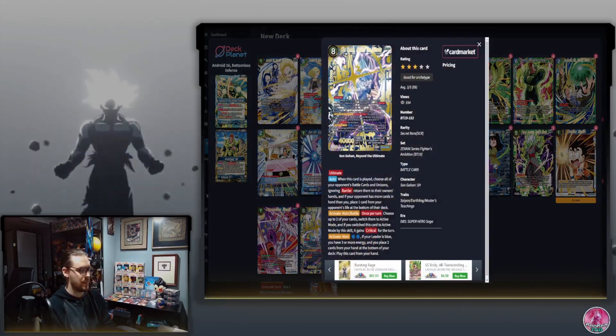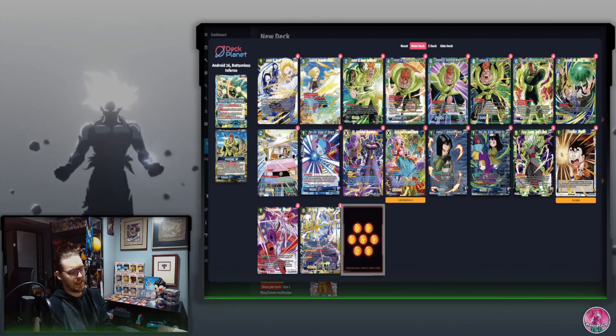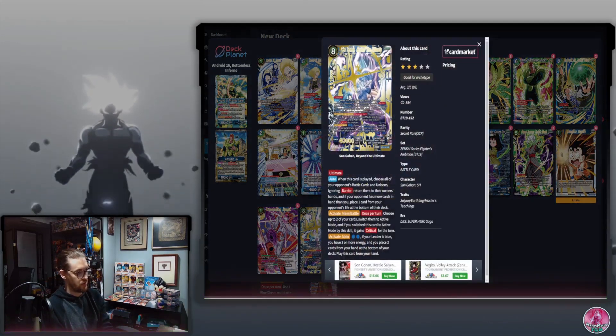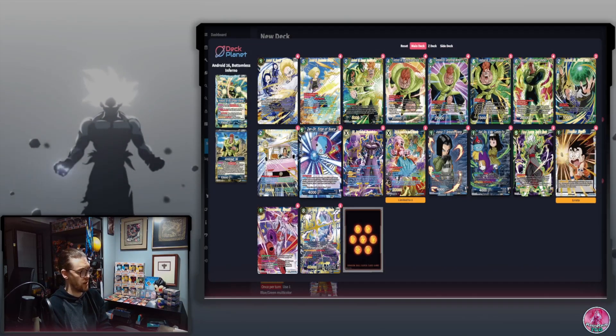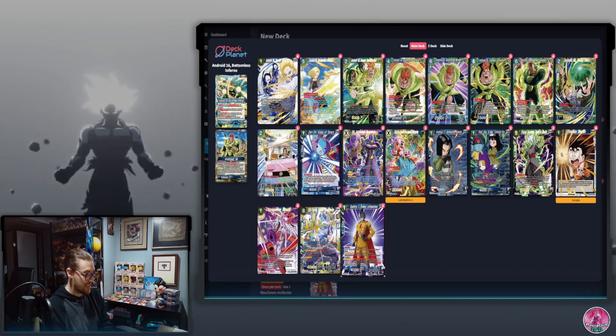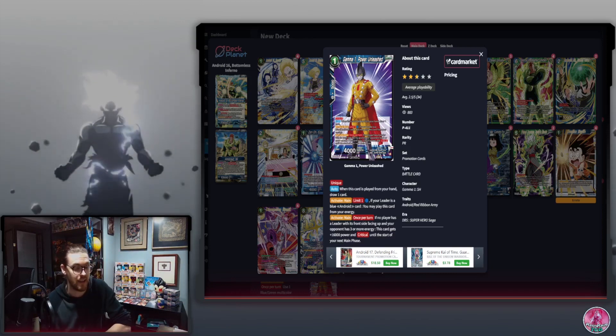We run one Beast Gohan instead of the Android 21 secret rare. To use the secret rare you'd need the four-cost arrival Android 16 Steadfast Ally to grab a four-cost Android 21, but Beast Gohan is just a better card — it pressures and restands energy for arrival pieces. Zeno is one reason we run this card, since if we hit it off our leader or ramp effect, we can use Zeno to grab it back. The last card is Gamma One Power Unleashed — an interesting tech I don't think anyone else is playing.